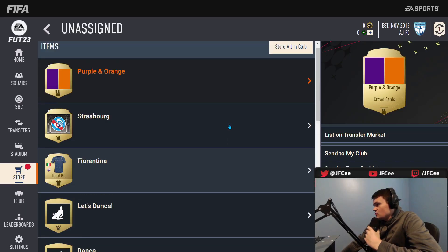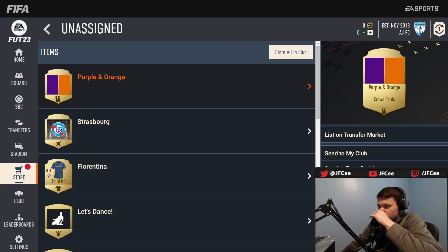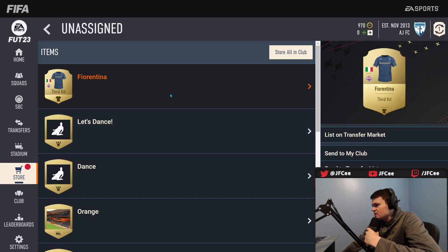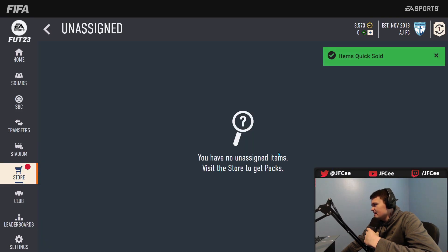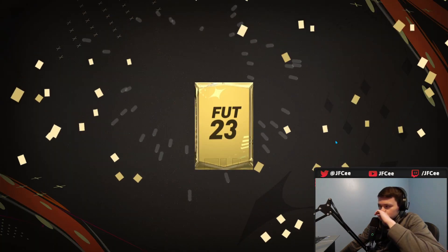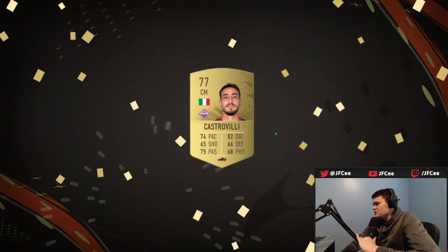Give us FUT 23 packs! Strasbourg tifo — yes. Honestly you only really open this for like 485 coins — boom, you can start trading right away. Look at this, you can pretty much instantly start trading. I'm gonna quick sell everything here and I have 3k. So instantly I can pretty much snipe, which is pretty awesome. I'll open one more gold pack — Castrovilli.